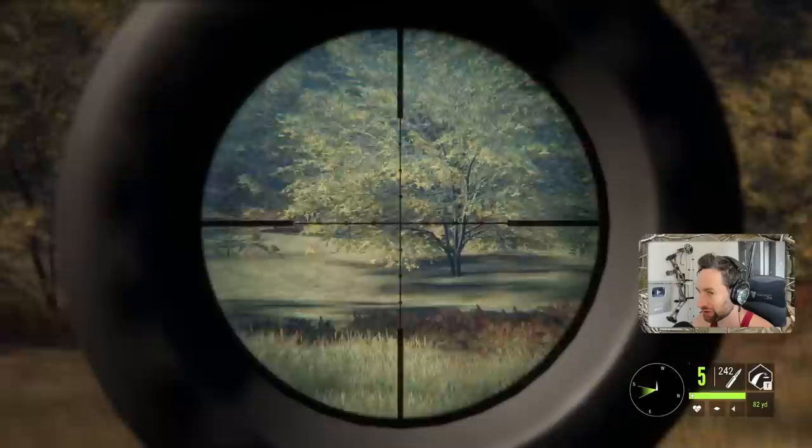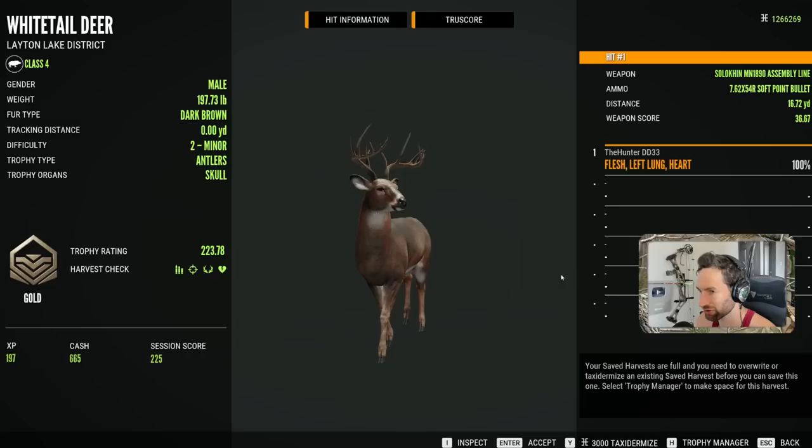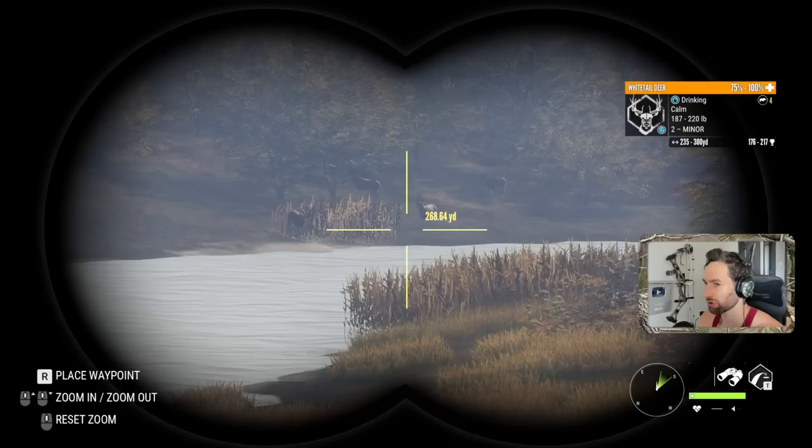We found him — I knew he was over here. He came so close: 16 yards away, and we made a lung heart shot. 223 gold. Now that is a buck.